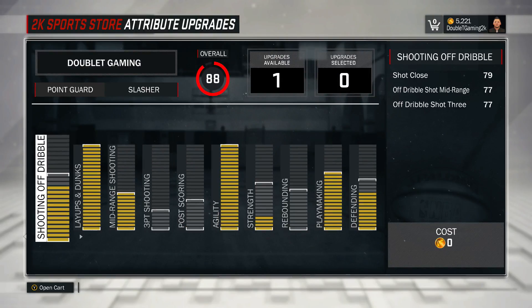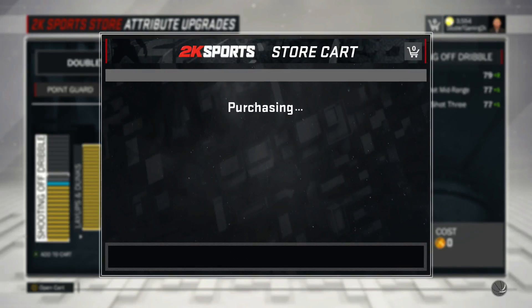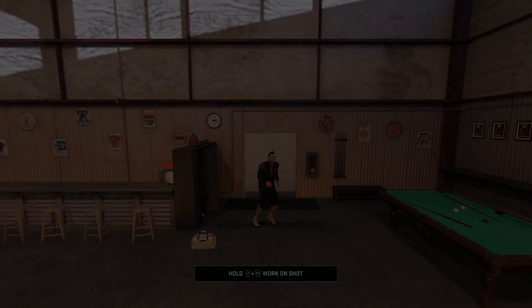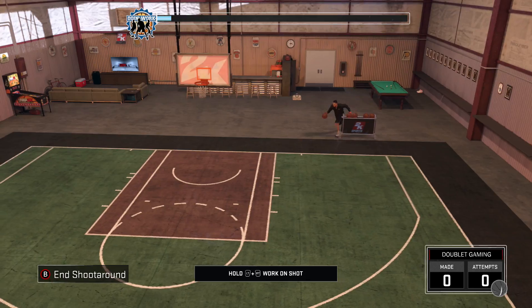Anyway, that's all you gotta do guys — just grind these upgrades out and you'll be dominating in the park in no time. Because everyone in the park right now is just an 86 overall with no badges, no upgrades, nothing. They don't know how to play the game, they just know how to play online. But anyway, thank you guys for watching, this is Double T Gaming. If this video helped you out, don't forget to leave a like and subscribe to the channel for more 2K content. I will see you guys in the next video.